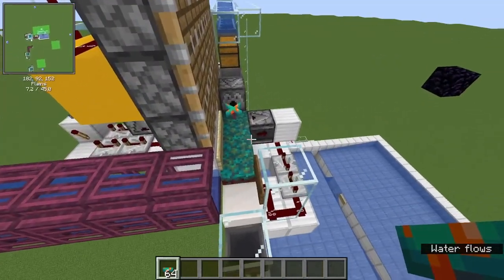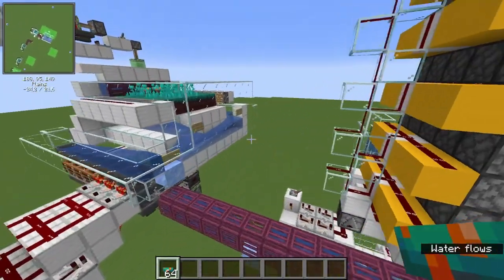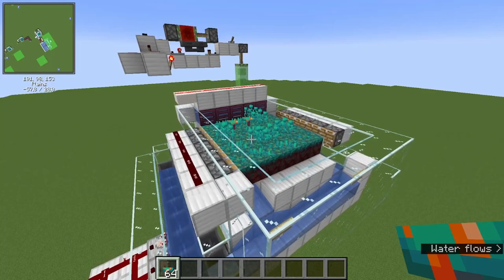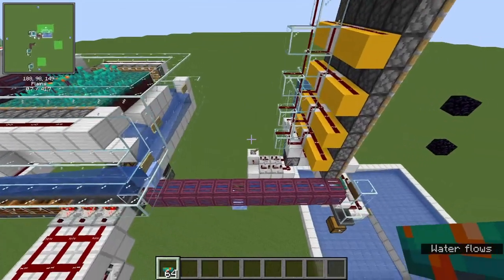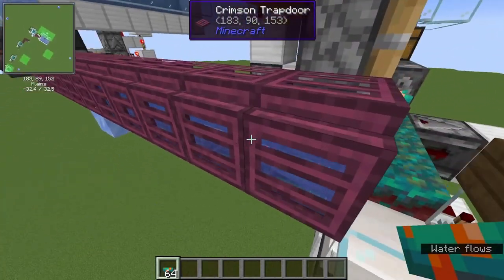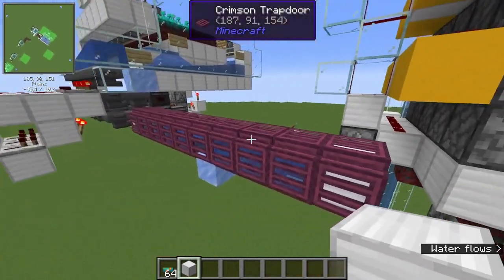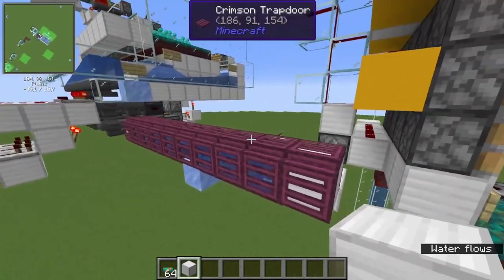There are several options for the fungus setup. First, you could have a fungus farm that runs together with your wood farm — this is the first fungus farm I presented in my last video, which provides about a double chest per hour, which is quite alright. Or you could use a dropper here. Block up this kind of pipe — it doesn't have to be a pipe, it can be any water stream, but I just like the look of it because it looks like an industrial pipe.